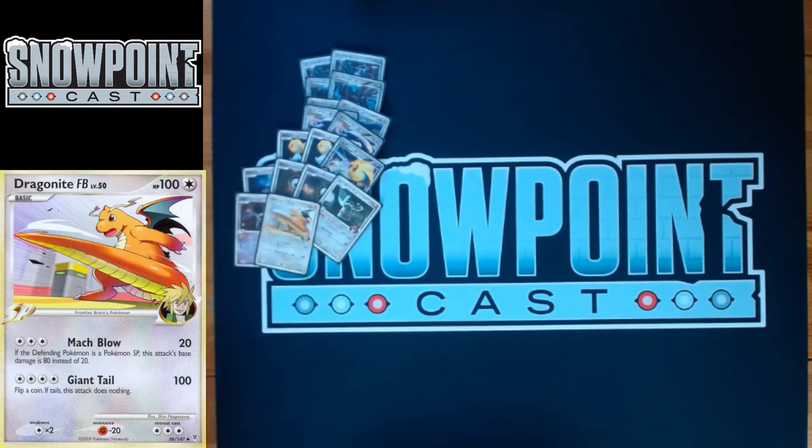You play one Dragonite FB as a Garchomp counter — 100 HP, three retreat, Resistance to Fighting, Weakness to Normal. The attack you usually use is Mock Blow: for three Colorless, it does 20, but if your opponent's active is a Pokémon SP, it does 80 instead — so it kills a Garchomp even if they have an Expert Belt. In a Garchomp mirror, everyone knows Garchomp kills Garchomp, so having an option that isn't your own Garchomp C to kill theirs is really valuable. Giant Tails does 100 for four but flips a coin — pretty bad attack.